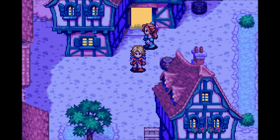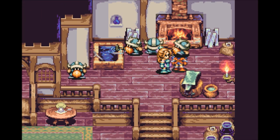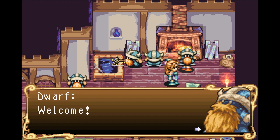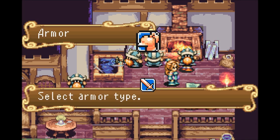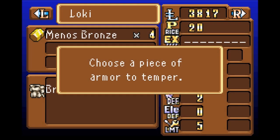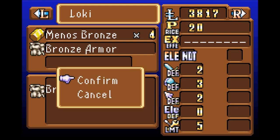We are about ready to start the plot up again, but first we want to head into the blacksmith because we have gotten ourselves a fruit. Let's go ahead and take a look at the tempering in this game. Now, because I do have a fruit, it's going to be armor that I'm tempering. We need the same material the armor is made of — since it's the bronze armor, we need more bronze material. Minos bronze works fantastic for that.